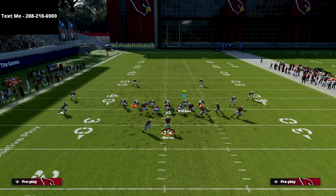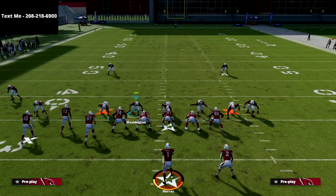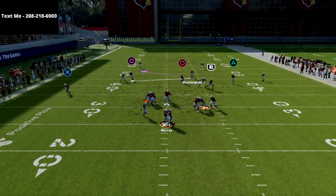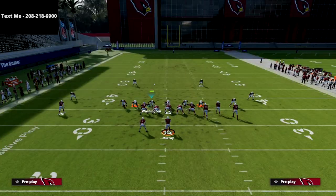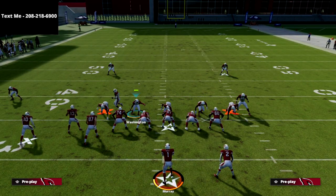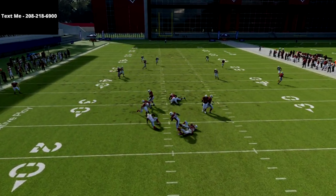A lot of people have pressure against Gun Bunch as it is, but not very many people have good pressure against Gun Bunch Flipped. Take a look at this — this blitz absolutely screams. You get double edge pressure against Gun Bunch Flipped, and in my opinion that is worth its weight in gold, because not very many people can get consistent edge heat from this formation. We can do it really, really simply.